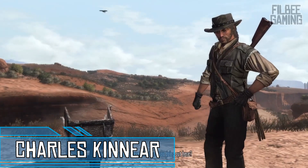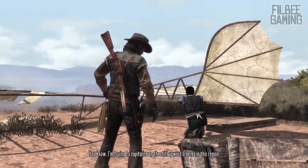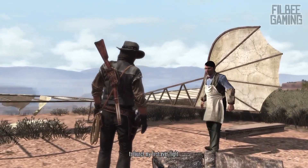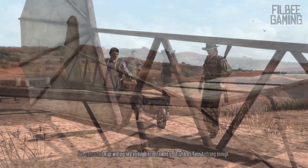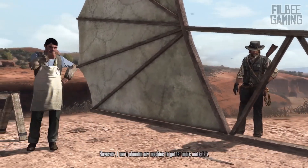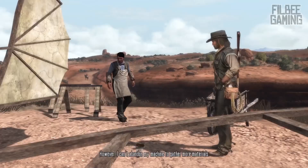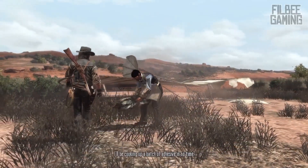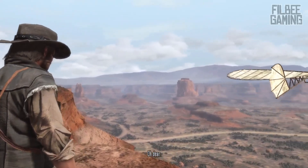After arriving in Mexico in Red Dead Redemption, John can trigger a stranger mission titled "Daedalus and Son." In this scene, we are introduced to Charles Kinnear, an inventor with a strong interest in replicating the flight of birds and applying it to humans. A colorful and enthusiastic character, he informs the player that he needs help collecting supplies for his project, but is unable to leave his post fearing it may be sabotaged or stolen. After returning the items and waiting a few in-game days, Charles Kinnear's aircraft is ready and we get to witness it in action.